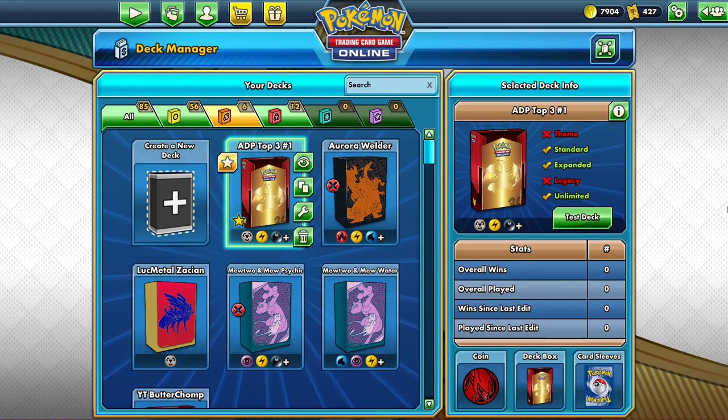Like my previous videos, all the values will be in Darkness Ablaze packs, and code cards for Darkness Ablaze are just north of $0.40 US from online retailers, so if a deck costs 100 packs to build you'll need to spend about $40.